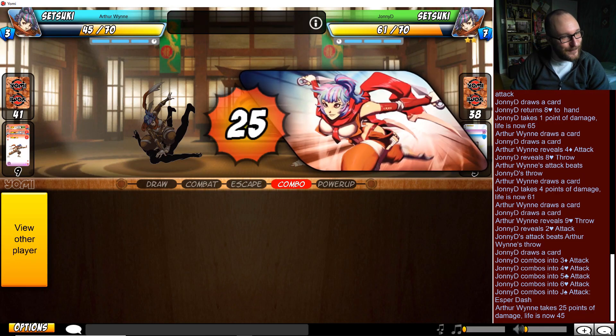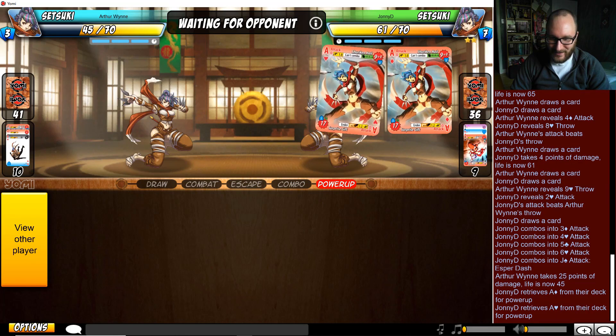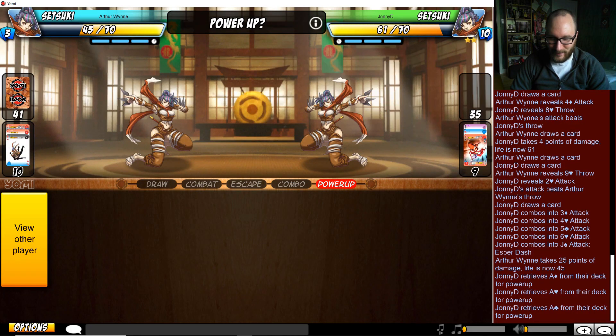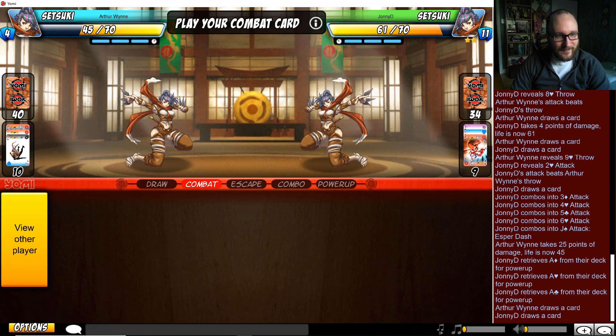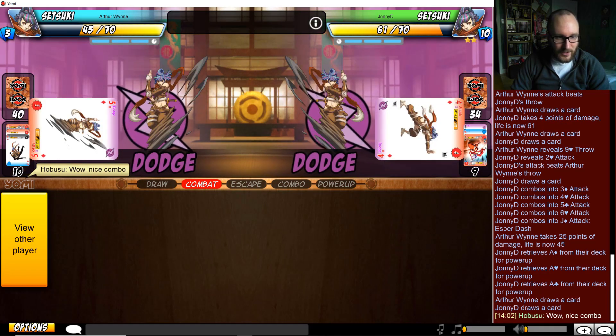That is one way to get three or four aces. Three aces - wow. A lot of damage in the tank, and still has eleven cards. So throwing into anything or dodging into anything is going to be really scary.